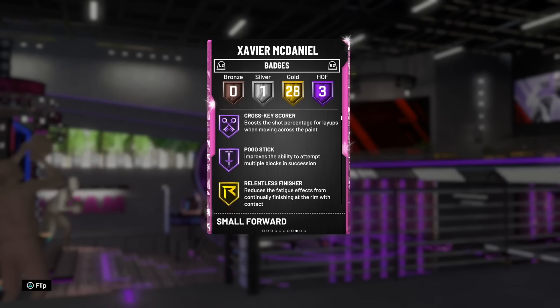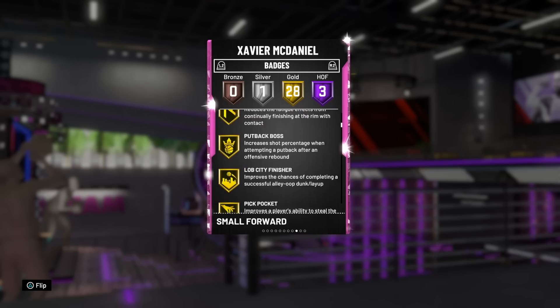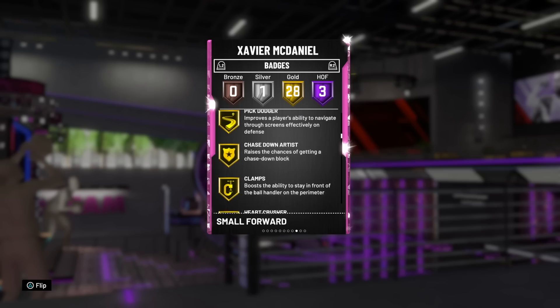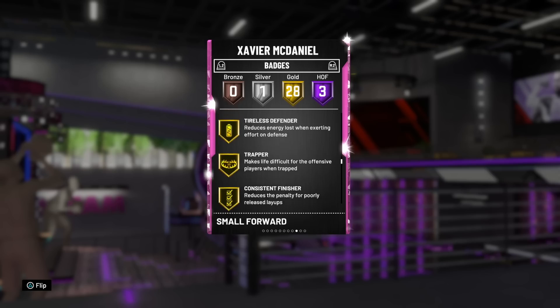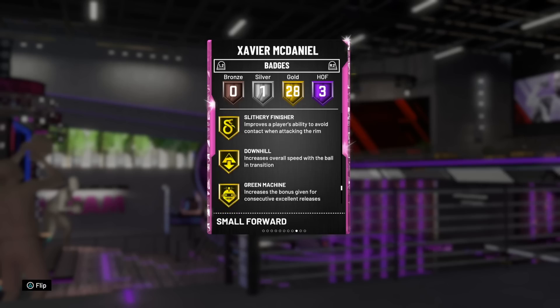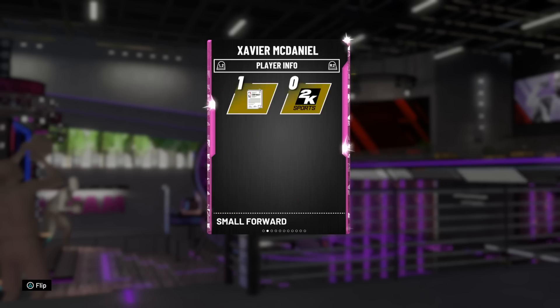He's got three Hall of Fame badges: Showtime, Catch and Shoot, and Pogo Stick. He's got 28 gold badges including Runners Finisher, Putback Boss, Lob City Finisher, Pick Dodger, Pick Pocket, Chasing Artist, Clamps, Heart Crusher, Interceptor, Off Ball Pest, Quick Draw — which is massive — Trapper, Consistent Finisher, Fancy Footwork, Giant Slayer, Difficult Shots, Literary Finisher, Downhill, Green Machine, Hot Start, Ice in his Veins, Pump Fake, Maestro, and Silver Post Move Lockdown.